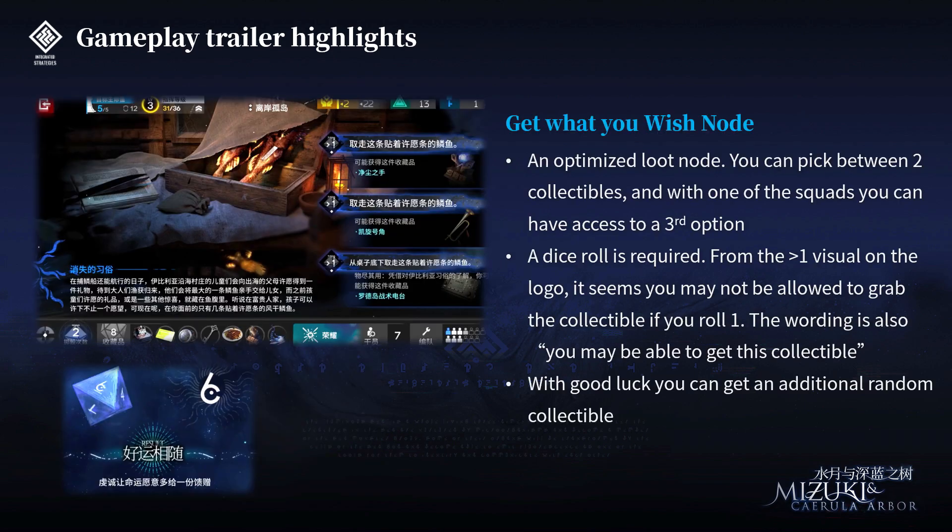Next is the Get What You Wish node, which is an optimized loot node from previous iterations. You can now pick between 2 collectibles, and with 1-0 with squads, you can have access to a 3rd option. You are required to roll the dice before you get the relic. From the bigger-than-1 visual on the logo, it seems you may not be allowed to grab the collectible if you roll 1. But with good luck, you can get an additional random collectible — in the showcase, the player rolled 6 and got an additional collectible.